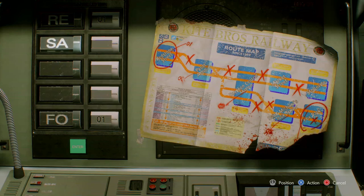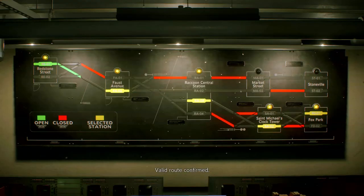Where are we headed? The train is stopped at Redstone Street — we need to reach Fox Park Station. SA, and 2-3-2. Hey, I'm a super cop — consider it done. Valid route confirmed.